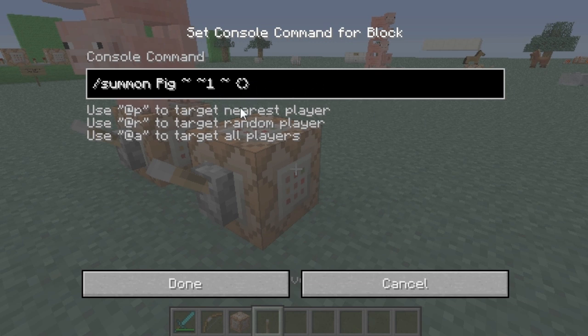So you just type in 'Riding', colon, open and close the brackets again, then 'id' colon and we'll do quotes — 'Pig'. Now this pig will be on the bottom. Actually, let's change this — we'll do a Cow, so the cow will be on the bottom and the pig will be riding the cow.